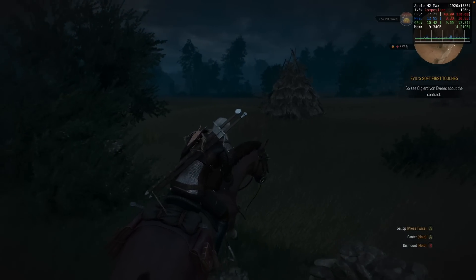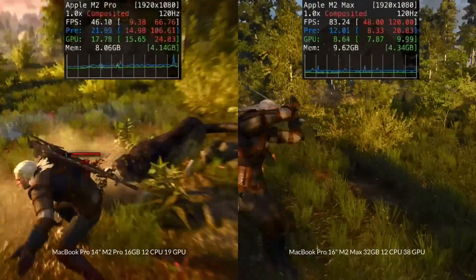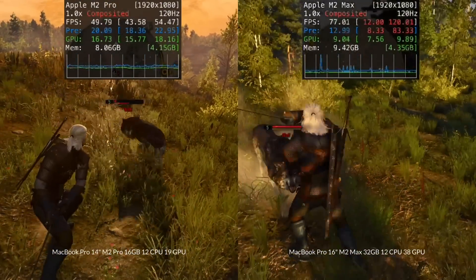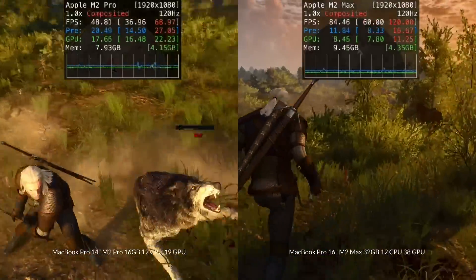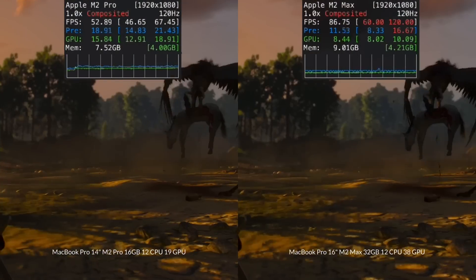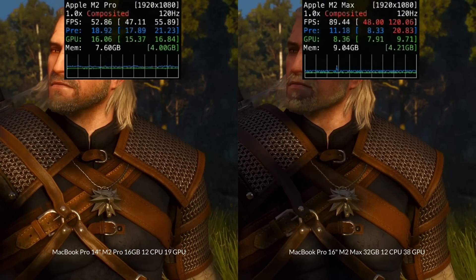With all this translation going on, it's pretty cool that we're able to get this working so well on Apple Silicon hardware. We're running the 4.00 patch, which is the next-gen update of The Witcher 3, being played at 1080p under the high preset with NVIDIA Hairworks turned off. Even in combat, the M2 Pro is hovering around the 45–50 FPS mark, which is very playable. The M2 Max is running about 60% faster than the M2 Pro. There is the occasional stutter due to shader compilation, but once a particular animation or spell has been compiled, it shouldn't stutter again when repeated.